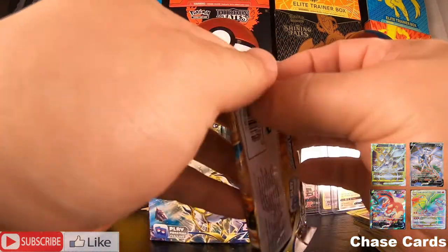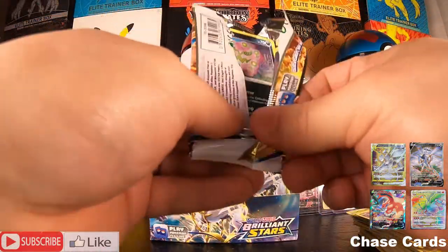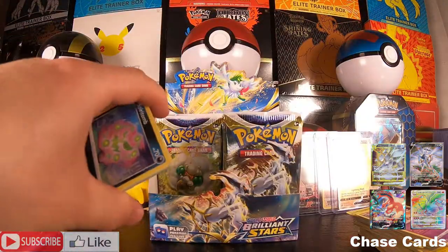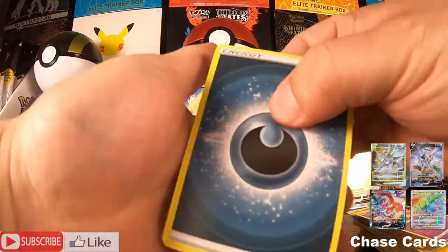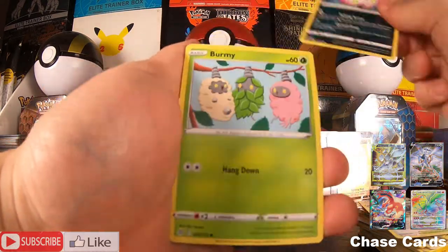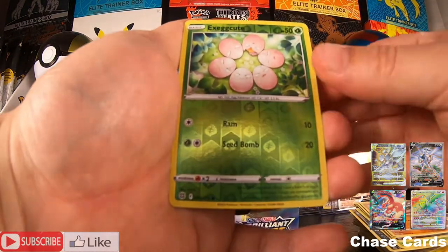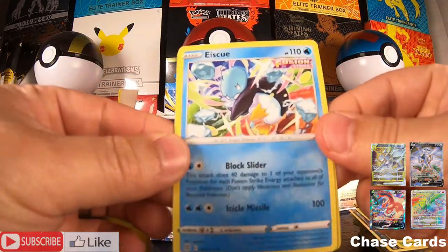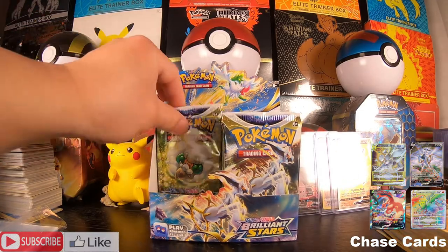Next pack, Charizard art — here we go! Oh my gosh, I love this set, so good. Code card — four to the front. We have Darkness Energy, Wailord Stadium, Spare Rod, Mewtwo, Imp, Starmie, Ralts, Exeggutor, and an Articuno. Action card, and an Articuno.